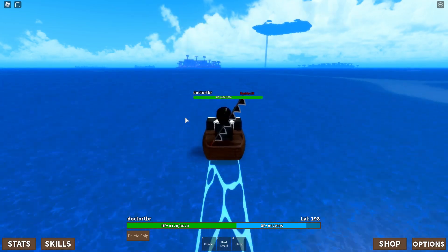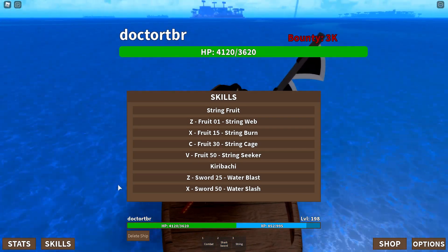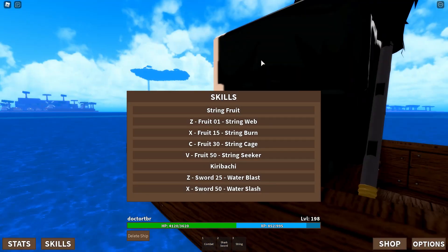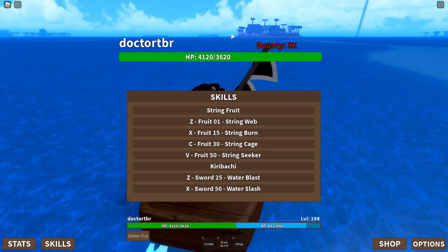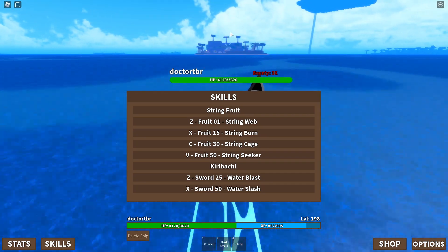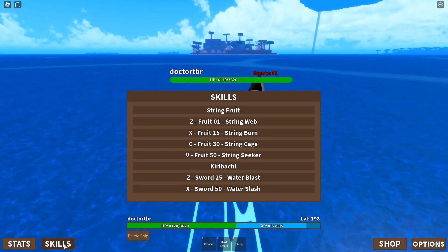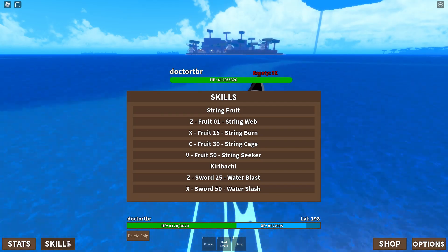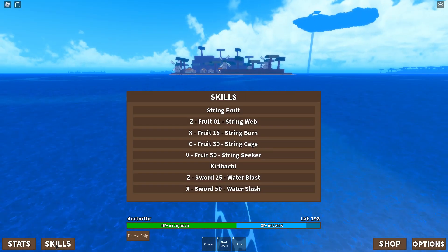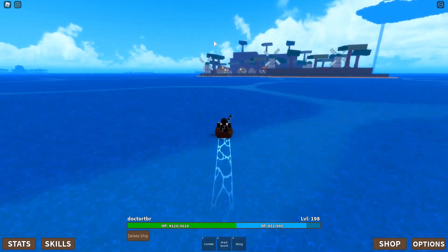Heading back to Spawn Island to test this out. There are no movement abilities, which is a shame. In games like One Piece Legendary and Block Fruits, you can basically Spider-Man on thin air with string — grappling off of nothing, which is funny but cool. It'd be awesome if you had to grapple onto something real with insane range to travel between islands.